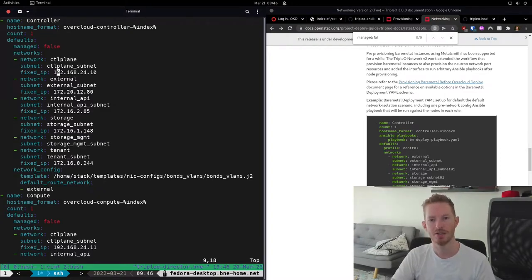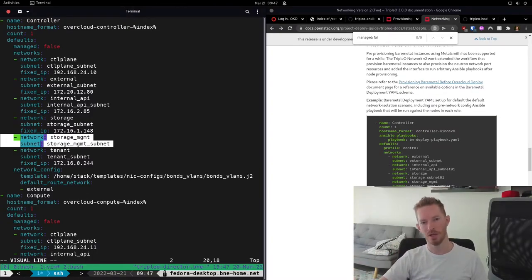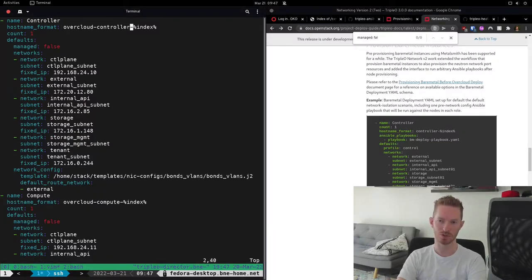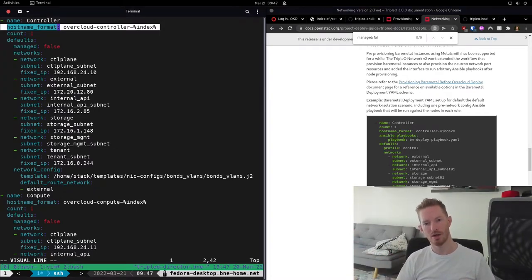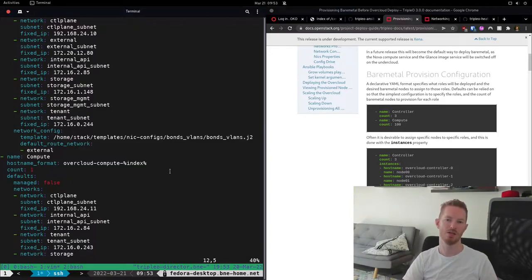We set 'managed: false' in my case, then tell it which networks to provision on each node. If we want fixed IP addresses — which many people prefer — I'm providing examples of how to use them here to make them predictable. One network uses a predictable IP while the storage management network will generate an IP address automatically. This is fundamentally different from previous OpenStack versions where predictable IPs required going through indexes — a list called 'external_subnet' with IP addresses matching the node index in the array. If you don't need predictable IPs, just delete the fixed IP component.